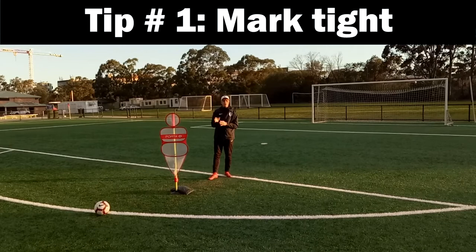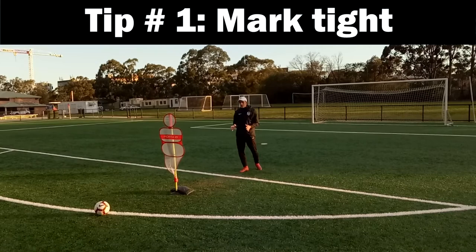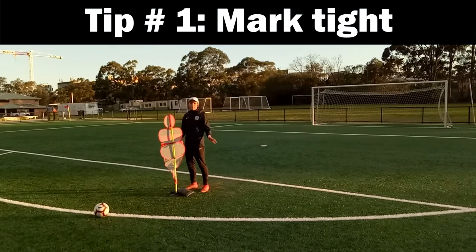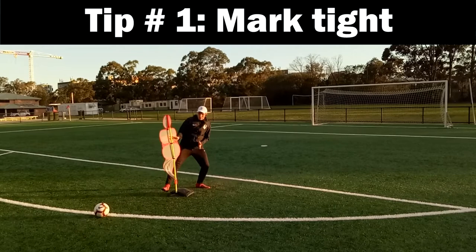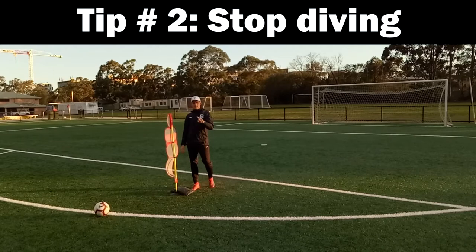Center back tip number one: many times you'll find yourself in a situation where the striker is in front of you, facing back to goal, ready to receive the ball. If you're too far away, he's gonna turn 1v1 — see you later. You need to stay close to your mark. Don't stand in a straight line; put one foot in front of the other, bend your knees, stay as close as you can. The main objective: don't let him turn.